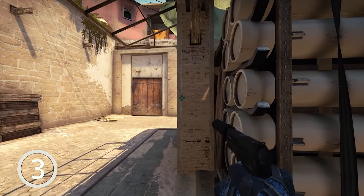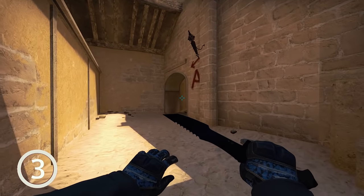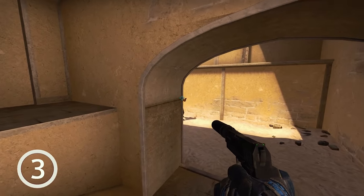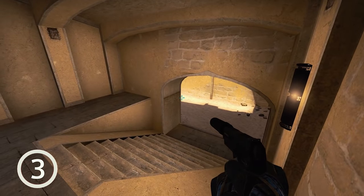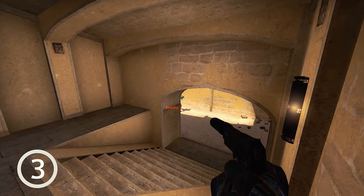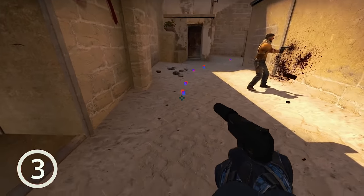Next I want to briefly talk about shadow positions. I feel this might deserve a full video, but for now here's one example on Mirage next to A ramp. If you are a T sneaking close to A ramp, you want to be in the shadow, not out in the sun — because if you're in the sun, an enemy who pushes can see your shadow first and has a huge advantage. As a CT pushing to this position, keep your crosshair lower: if Ts are in the shadow you can't see them first, but if they're in the sun you'll see their shadow and can adjust. There are many shadow disadvantage spots across all maps, so avoid sneaking in sunlit areas.